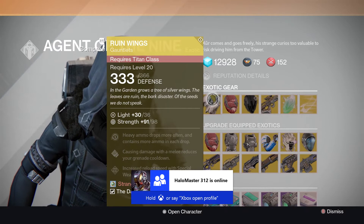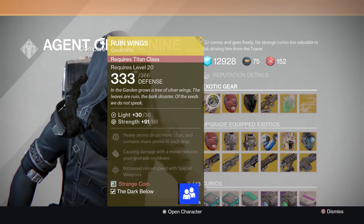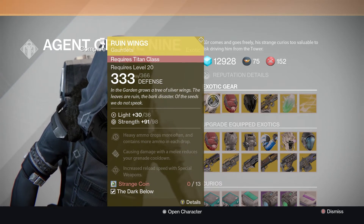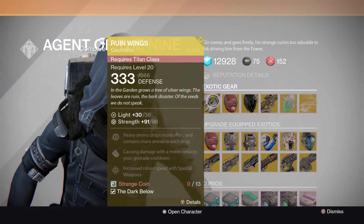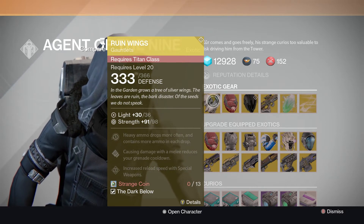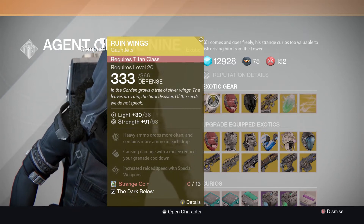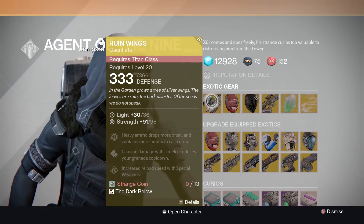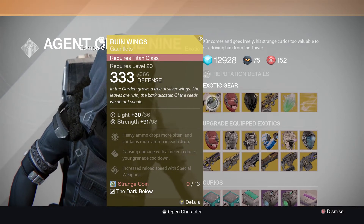He has the Ruined Wings for the Titan class. Heavy ammo drops more often and contains more ammo in each drop. Causing damage with melee reduces your grenade cooldown. Increased special reload weapons. Not too bad. Probably good for maybe Crota Strike, maybe up to the Crota Point. It's the reload speed, so maybe good for Crota.